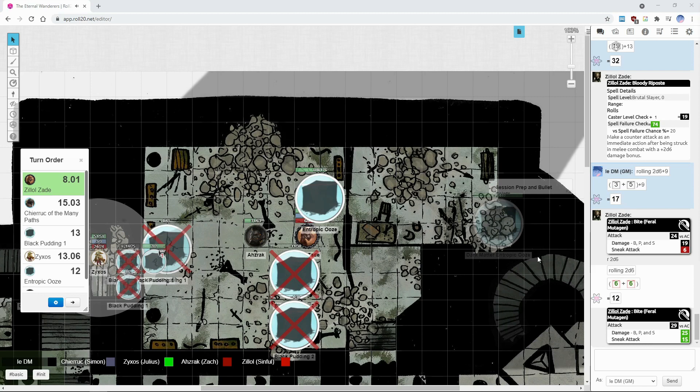Because of that charge, I'm down to 17 AC for a moment. Is momentum crash a boost or a strike? I think it was a boost — let me double check. If it's a boost then you can't use bloody riposte as an immediate action, but you can trade it out for a swift action next round.